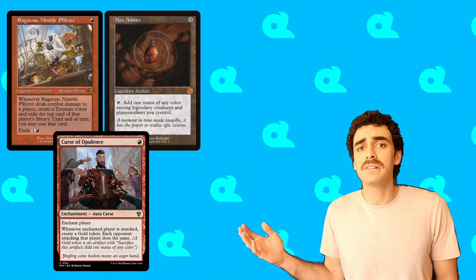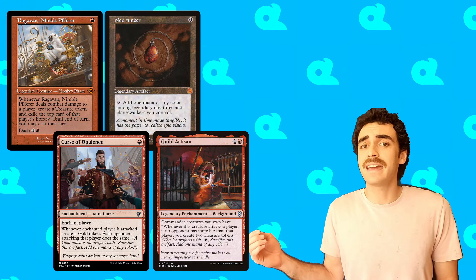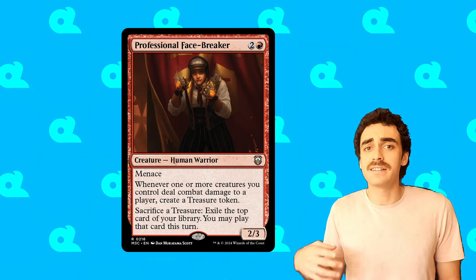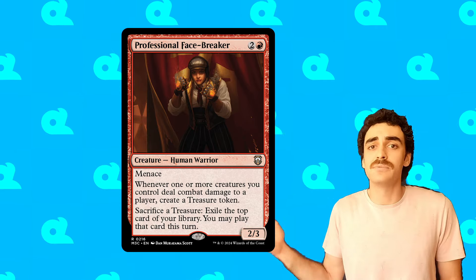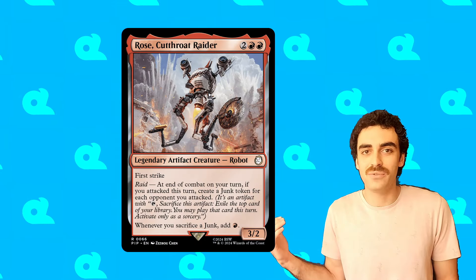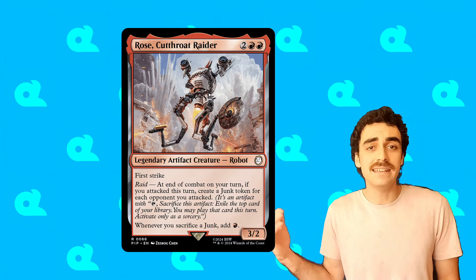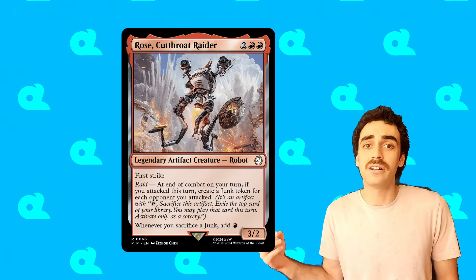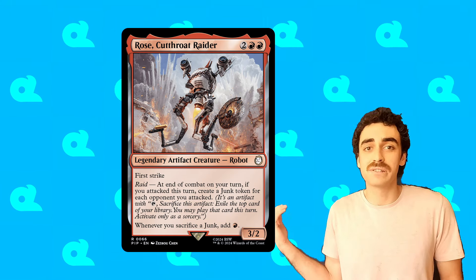Additional early ramp like Ragavan, Mox Amber, Curse of Opulence, and Guild Artisan combined with our one-mana commander can allow us to get off to some really fast starts. And then Professional Facebreaker can generate us a ton of treasure when our opponents decide not to block our creatures, allowing us to easily redeploy. Rose is just an insane value engine for any deck that can consistently attack, and we can easily freely attack all three of our opponents starting as early as turn 3 considering all of that early ramp and 0-cost creatures. So Rose is just an absolute all-star here.